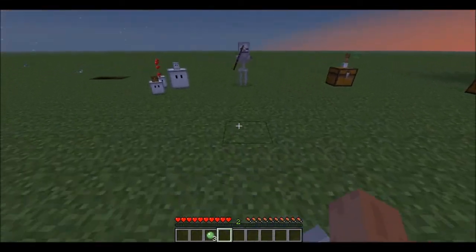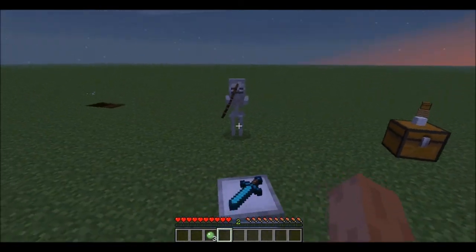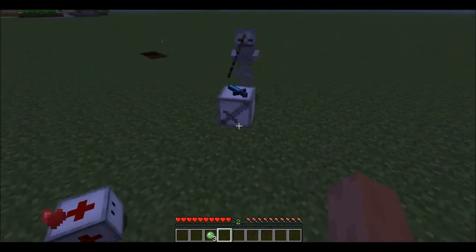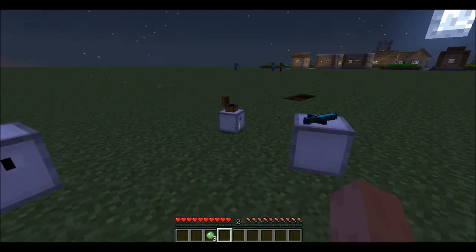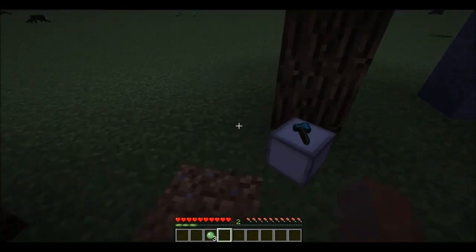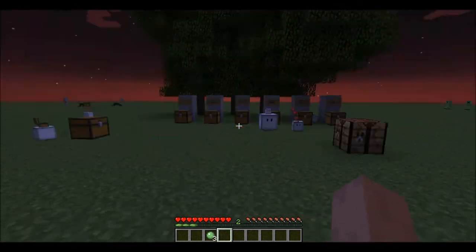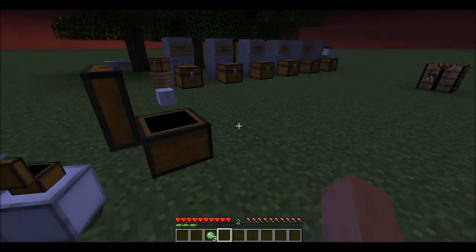He's supposed to be killing this mob — kill this mob. This guy is just following me and healing me. He also heals Cubots if they're hurt. There we go — good work. The Lumber is just over there, go to work. That's basically the mod. These Cubots are very handy.